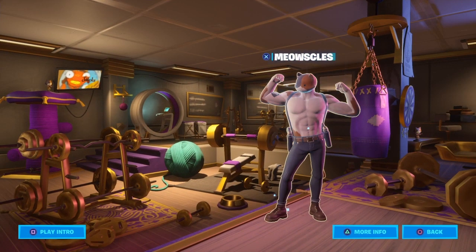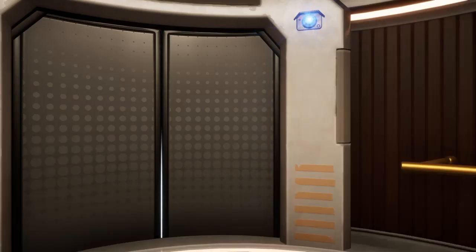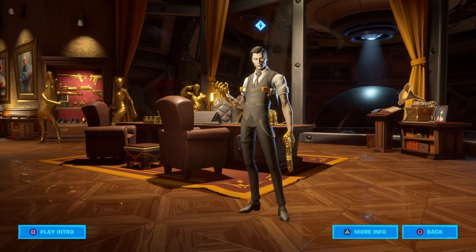Go to my house, go to the room, you see that toy on the right? Click it, keep clicking it — it fell. Then Peely's gonna pop up. Go to my room, go to the right, you see that vending machine? If you keep spamming it, look on the left — you see Peely on the left.